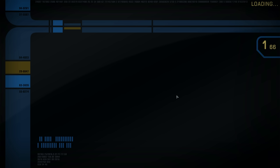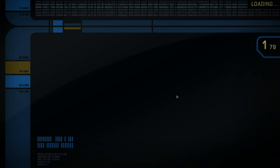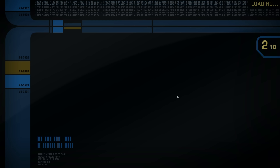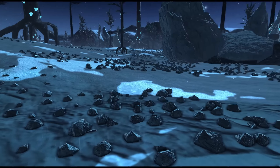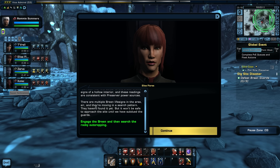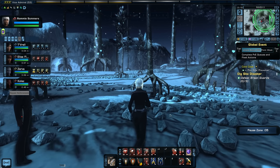Logging into the game was a long load time too — must be having issues or something. Captain, take a look at these scans. The frozen rock face near the center of the crater shows signs of a hollow interior, and these readings are consistent with Preserver power sources. There are multiple Breen life signs in the area, moving in a search pattern. They haven't found it yet, but it won't be safe to approach the site until we have subdued the guards. Engage the Breen!